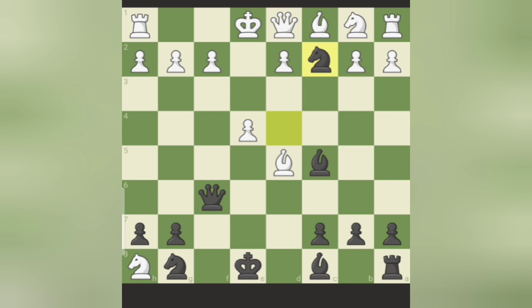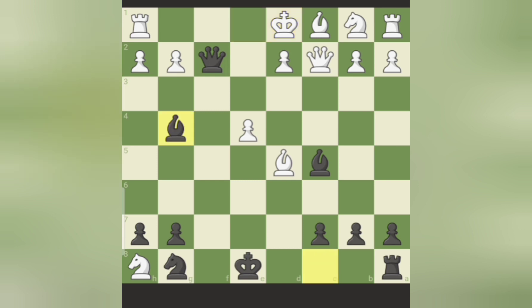Knight into c2 check — he must respond. Queen into c2, queen into f2 check, king d1, and bishop g4 is a beautiful checkmate.